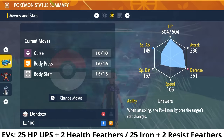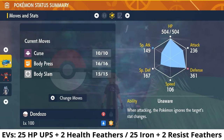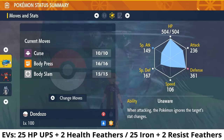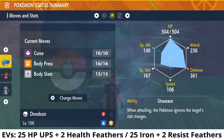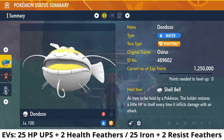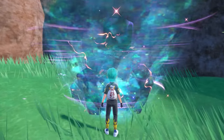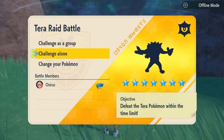The remaining EVs can be put anywhere — they won't really have much effect in this raid. The vitamin combination you'll need will be shown on the overlay so you can see what vitamins you need to get this exact EV spread for your Dondozo. The build will also be down in the description below. We'll jump into the raid now and I'll show you how easy it can be to take on this 7-Star Incineroar.